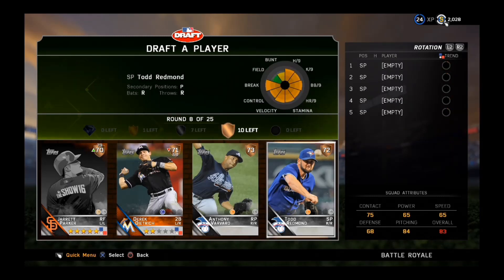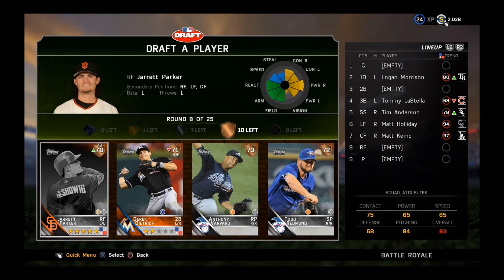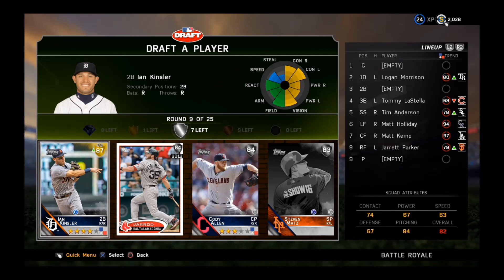Jared Parker — terrible, terrible, terrible. But you know what, looks like Jared Parker is actually the better choice, so Jared Parker, you are on the team. Congratulations with your good power. All right, good overall draft right here.